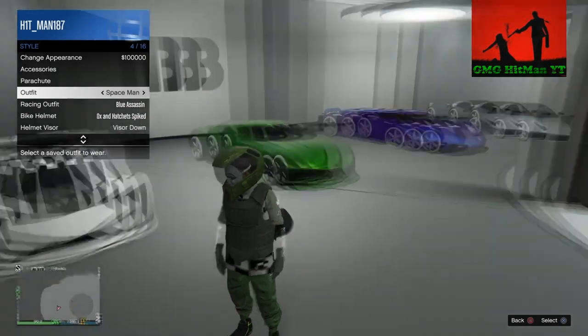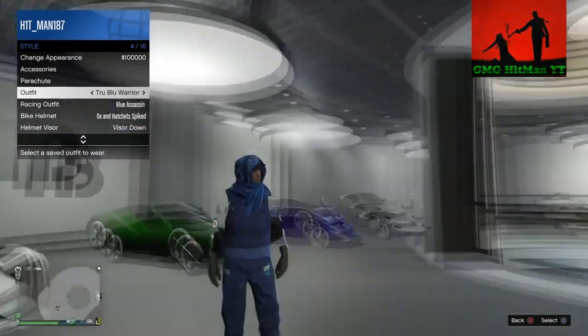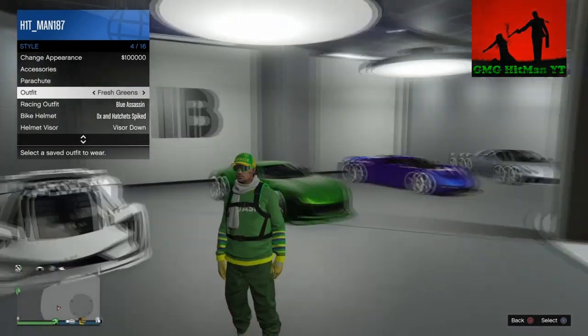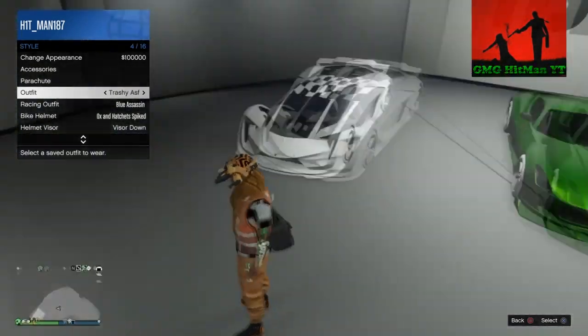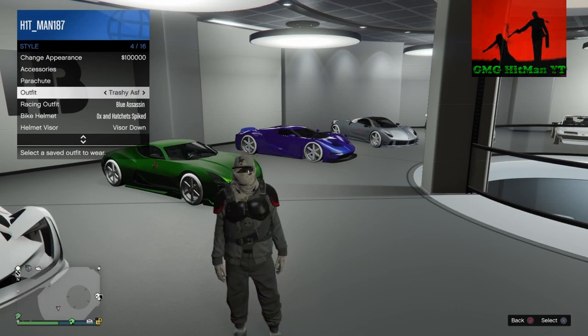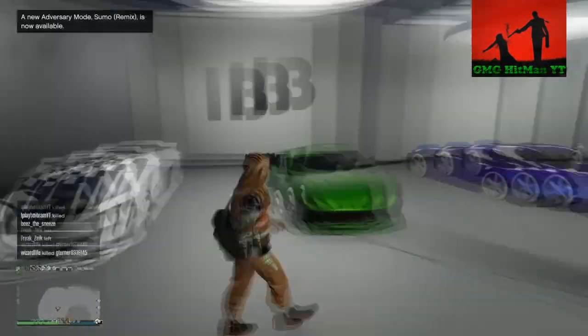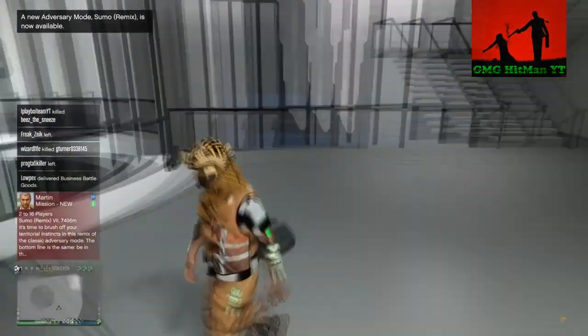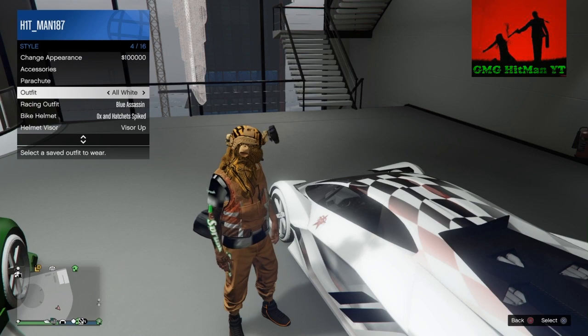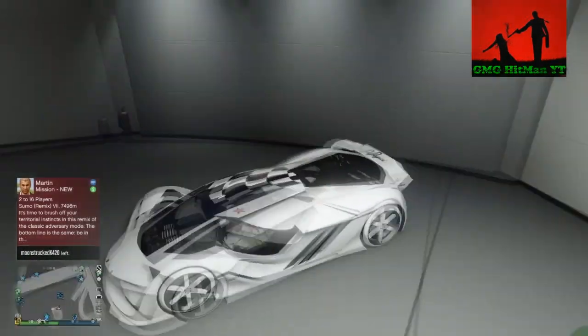So what I'm doing now, I'm going through the outfits, basically showing you that the outfit I'm about to bring online is not in my outfit selection. But these are the different outfits that I brought online, except for this one — and this is another one.